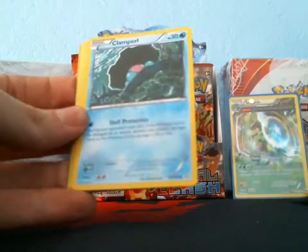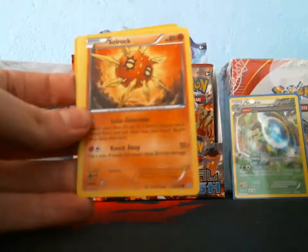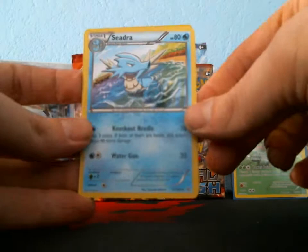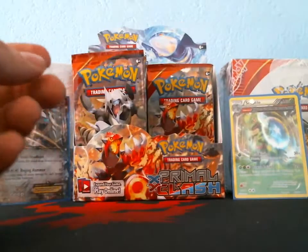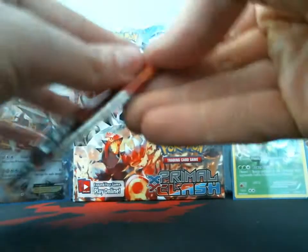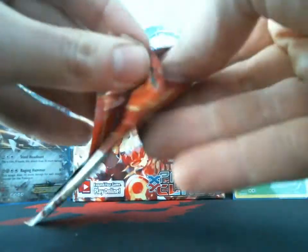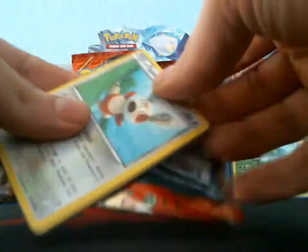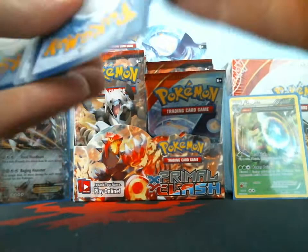Got a Staryu, Clampearl, Bunnelby, Illumise, Solrock, Fresh Water Set, Nidoqueen — kind of strange they made that an uncommon — Seadra reverse, Starmie, and a rare Electrike. This is pretty dismal. You're supposed to pull an average of 12 shinies, meaning a total combination of 12 holos and ultra rares, so this is not looking good so far.